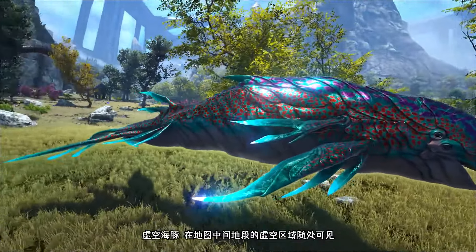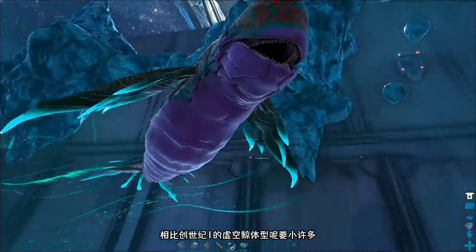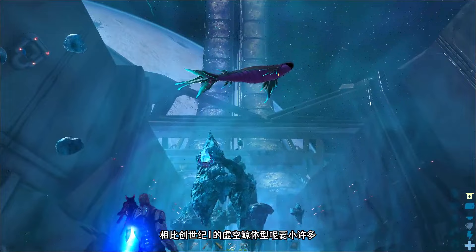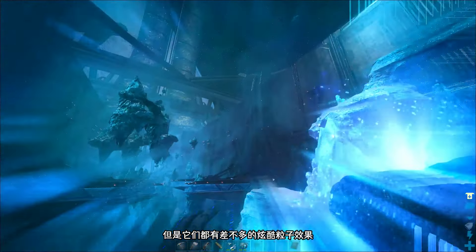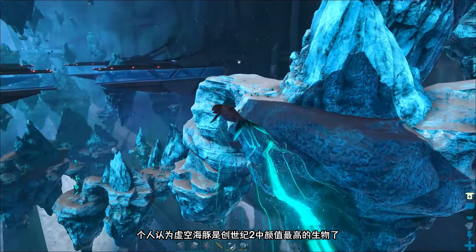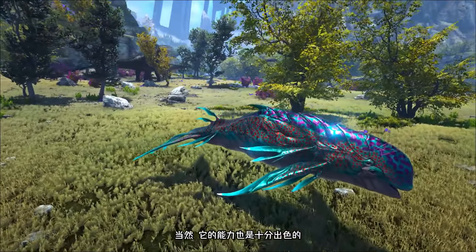这就是方舟创世纪二的全级生物虚空海豚。虚空海豚在地图中间的虚空区域随处可见。虚空海豚相比创世纪一的虚空精，体型要小得多，但是它们都有差不多的炫酷粒子效果。个人认为虚空海豚是创世纪二中颜值最高的生物了，当然它的能力也是十分出色的。